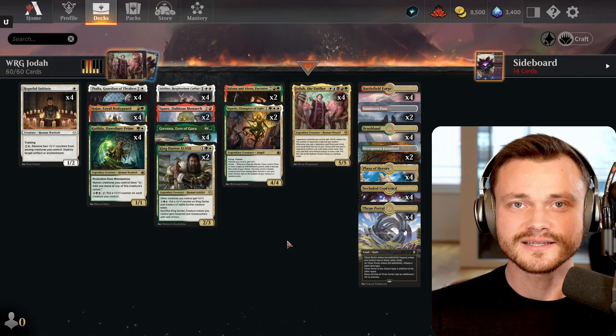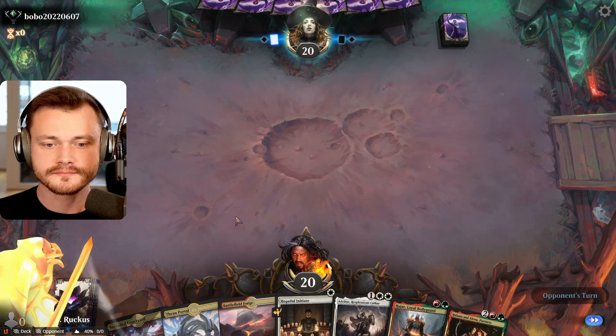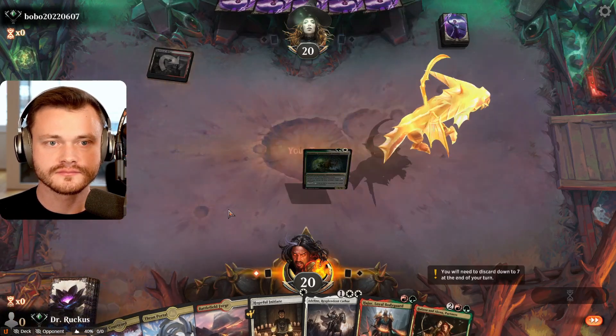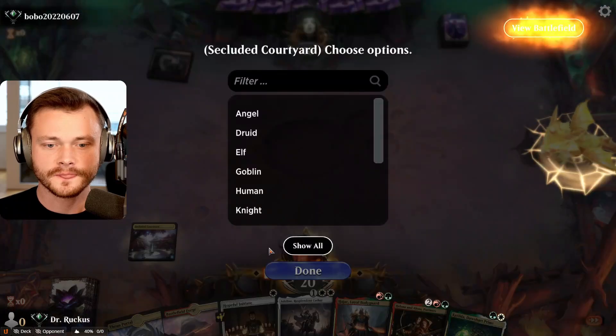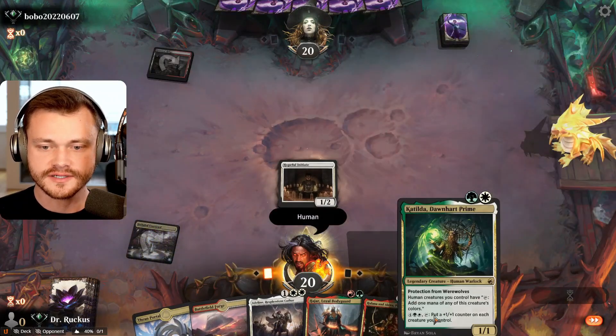That's the deck. Enjoy the gameplay. Let's dive right in. When we go first, we've got a nice curve here. Tap land. Human it is. And we go Hajar or Katilda on 2.